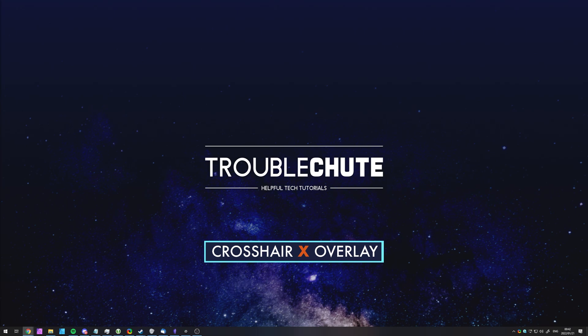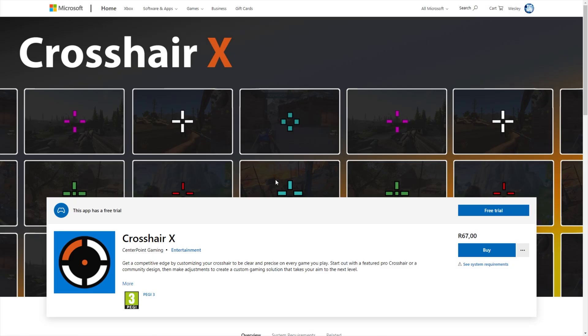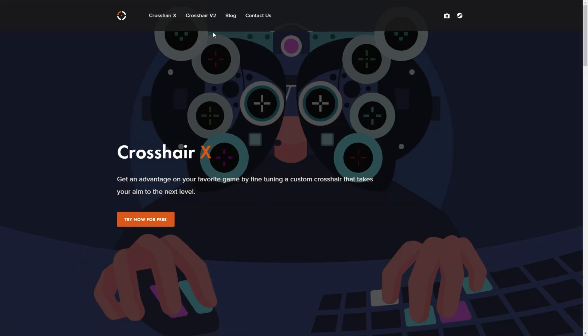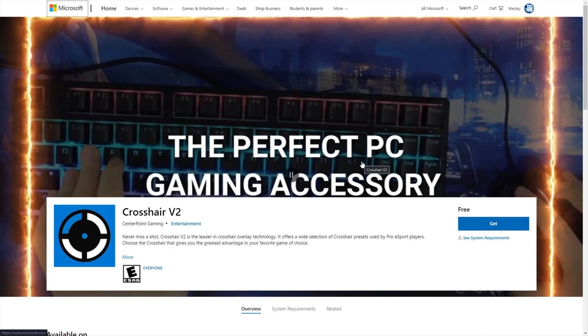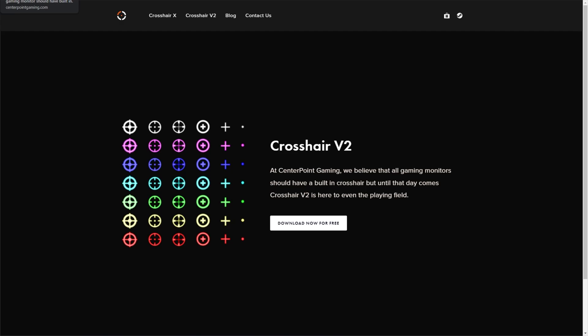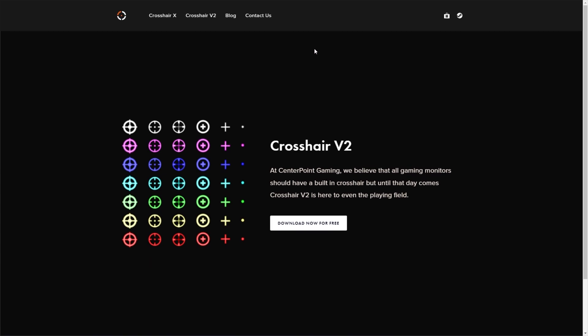In the description down below, you'll find a link to Centerpoint Gaming's website. Here you can try Crosshair X for free in the Microsoft Store with a free trial, or you could buy it outright. It's super cheap — 67 Rand, that should be about $4 or $5. If you don't want to spend any money, you can use the completely free Crosshair V2, which you'll find at the very top of the page and in the Microsoft App Store. There'll be links to both, as well as Centerpoint Gaming's official website.